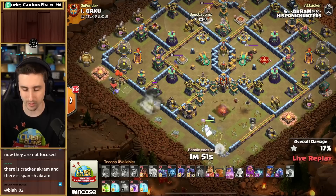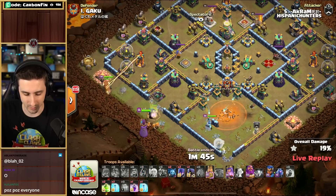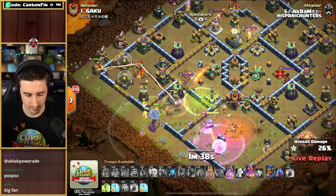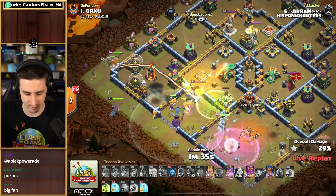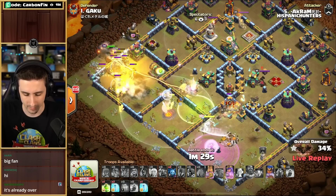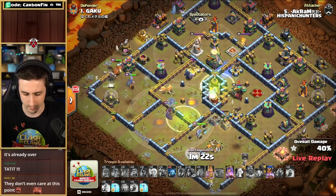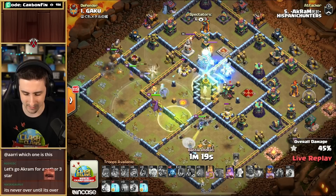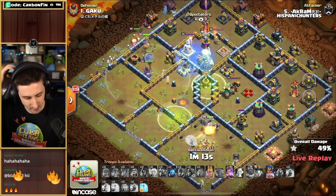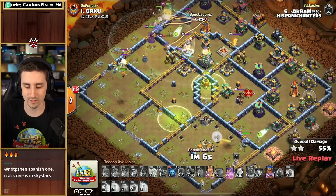Queen Walkers can get first-rounded back-to-back months. Super Wizards are down with the Pekkas. There's the Jump into the Core. He's got the King and Witches coming on the left side. He's got the Royal Champion going to clear the Multi. Pops the Warden ability for the Pekkas and Super Wizards. The Healers are on the Queen. There's a Jump to the Core — the Multi is going to go down. There's the Freeze down to the Eagle Artillery. These Pekkas are dying fast and one got shredded. Gaku's base looks like it's going to hold here — it's going to be a 2-star, locking up the victory. Four Hispanic Hunters over Queen Walkers.